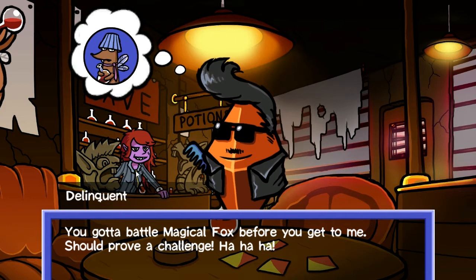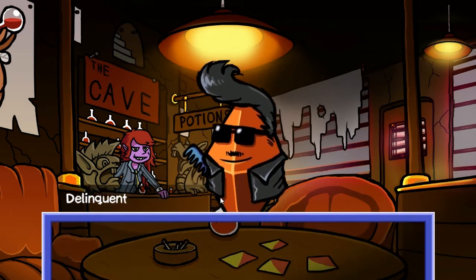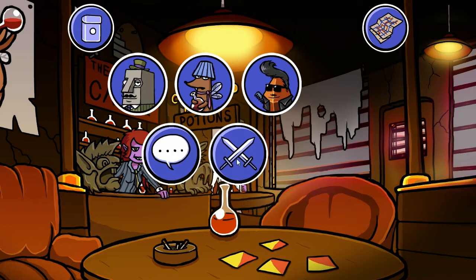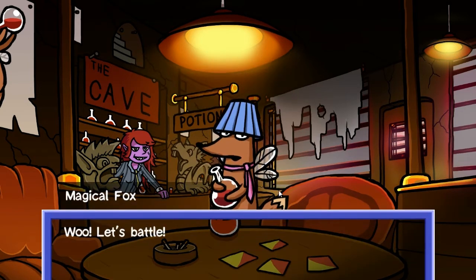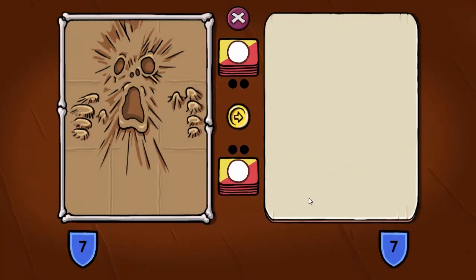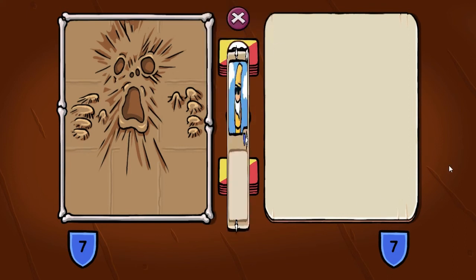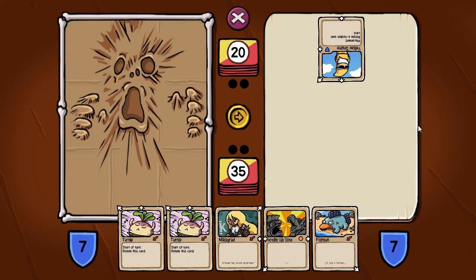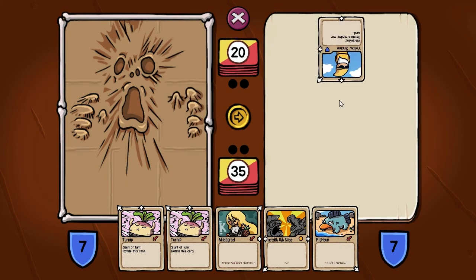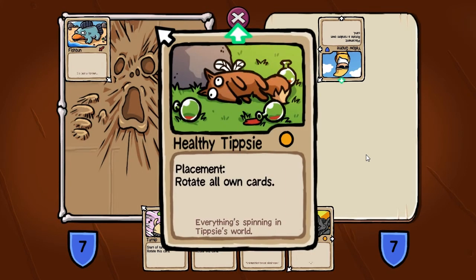This guy is all attack - he's got another attack deck. Not sure it's a good way to take him down. Let's do this - you and me, Magical Fox. He's the life of the party. Best of three, which means I gotta take him out twice. Pull out my attack deck. That is the most boring card table ever. Take a look at this guy real quick - placement, rotate. And since this is his own card, that's really cool. Look at that - that's a common? I'm gonna use Fish Bun. Because fish bun.